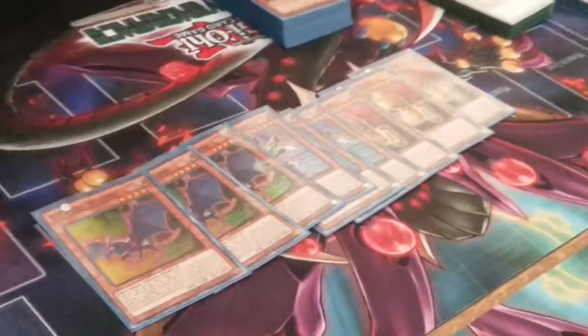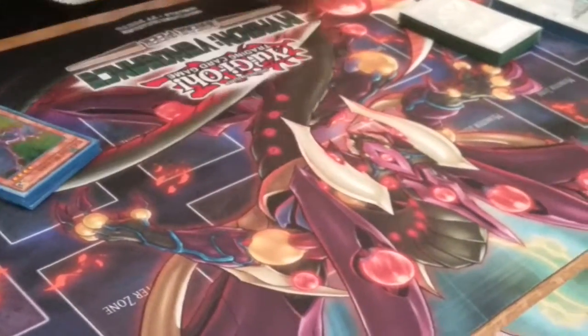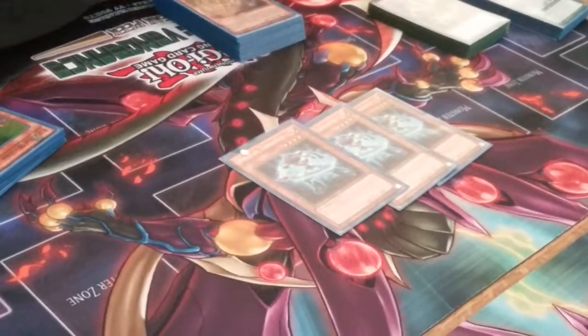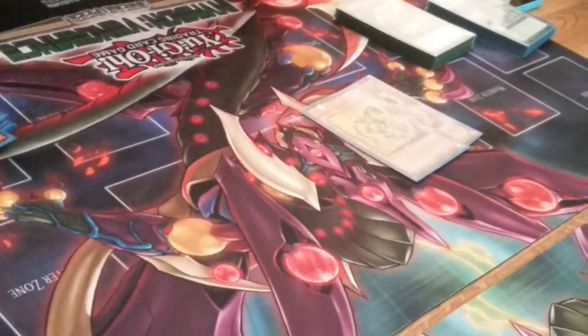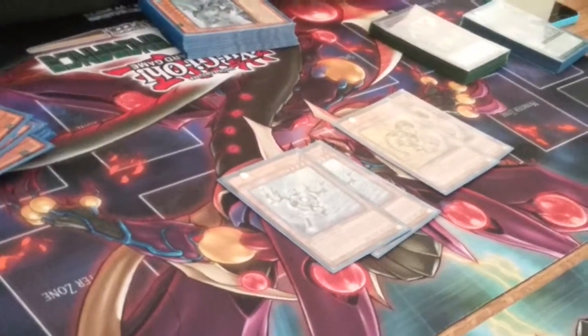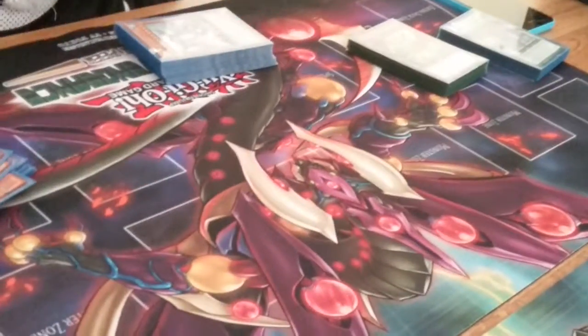Adds back from the graveyard via Sarge's deck effect, specials from hand — it's all that good stuff. And then you play 3 Photon Thrasher just to pretty much speed up your Tsukuyomi play, your Gear Gigant X play, and pretty much any other rank 4 you need to make. Just passed Kirin by itself — 2 Gold Gadget and 2 Silver Gadget, just another reason to get your rank 4 plays going.